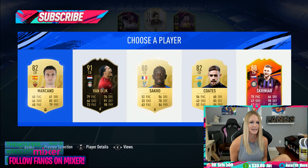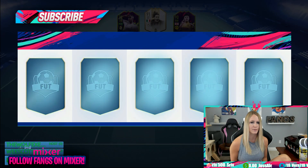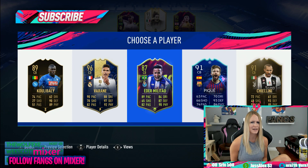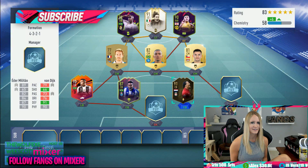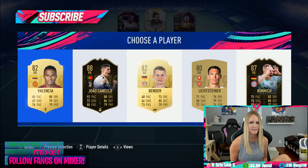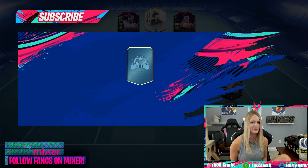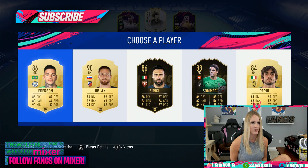Now our center backs — we need a Thiago real bad. There's no Thiago here, but we get this Eder Milasha, which I've never actually got in a draft before. That's like a crazy card to pop up for what we're doing. Nobody from Brazil here, so we'll take Kimmich, and then we hope Ederson or Alisson pops up right here. Ederson does — that's one of our first ones, so we'll grab him.